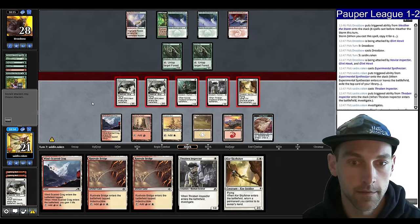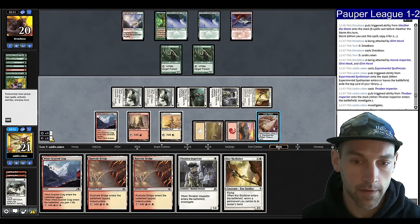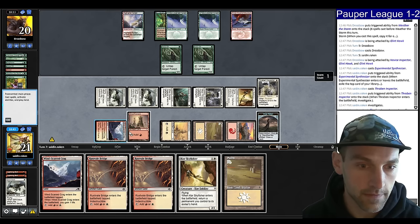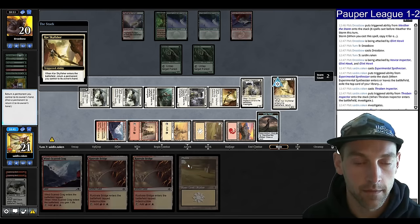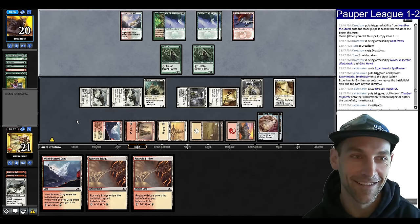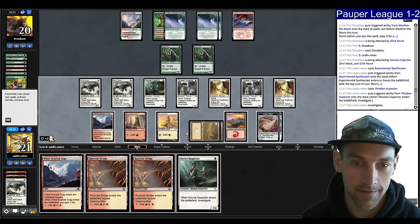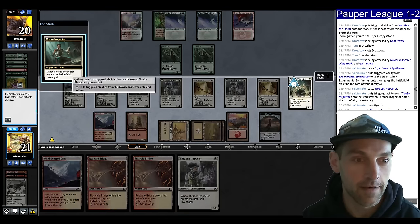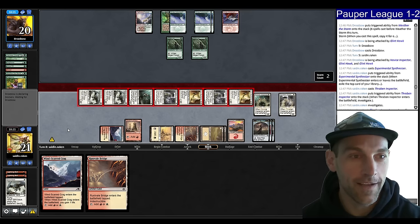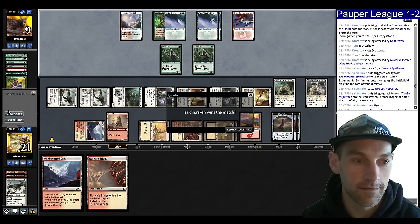Let's swing out — this is 8 damage. We got them to 20 life... wait, we have 20 total. Let's see what we draw off this Clue. Play a Thraben Inspector. Let's go ahead and Skyfisher the Thraben back so we have more blockers. Thraben again — the value train is chugging along, feels good. They're at 20. Let's draw a card, play a Thraben Inspector, play another Inspector, play a Bridge — I'm going so wide. Slowly but surely, turn 8. You're at 9 — we win!